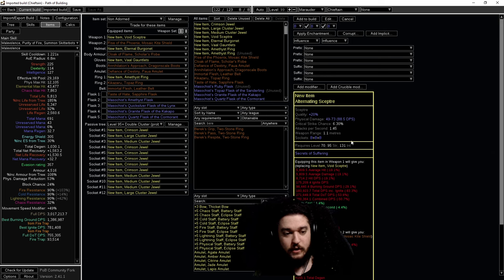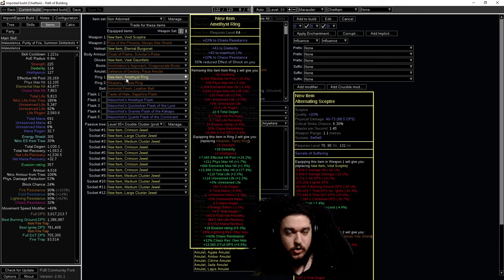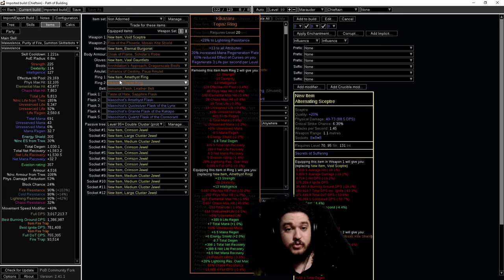One other thing on rings: instead of regular rings, you have two extra options. First, since when we drop Purity of Elements we are no longer shock immune, you can use a suffix for reduced effective shock like on this amethyst ring. Also, if you need additional sustain, there's nothing wrong with grabbing a Kikazaru ring - it's very solid. All attributes help with dex and intelligence requirements, 60% reduced effective curse is very nice for mapping, and the 3 life regen per second scales with character level. By level 90 it's giving you 270 flat life regen, which is a strong amount from a ring. Since these are very cheap, you can buy a bunch and corrupt them - there are great corruptions like unaffected by bleed or unaffected by poison.